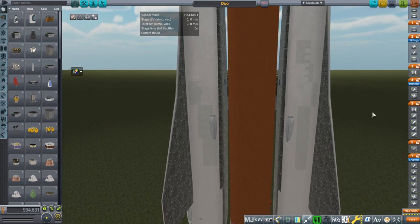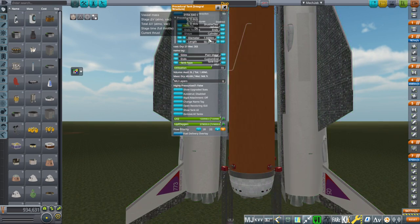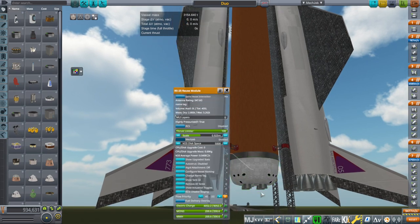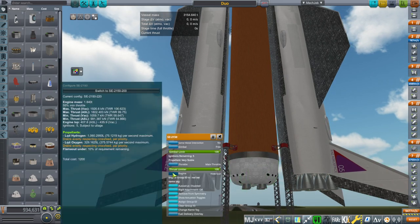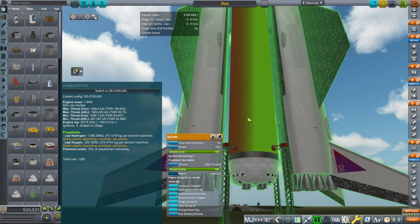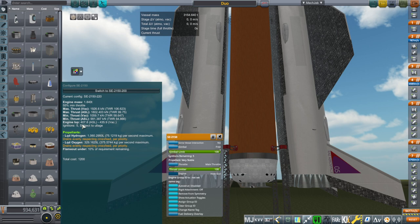You might have seen a similar setup when I introduced my version of the SLS Block II, but this is not an SLS core by any stretch of the imagination. It is thinner, has completely different engines, and a recoverable engine module — though this engine module was originally supposed to recover RS-25s. These are the SE-2150 engines, which aren't the best to use in this situation since we are not lighting this on the ground. It is supposed to be a second stage. It is a sea level optimized hydrogen-oxygen staged combustion engine with very good sea level ISP, but not as good vacuum ISP.